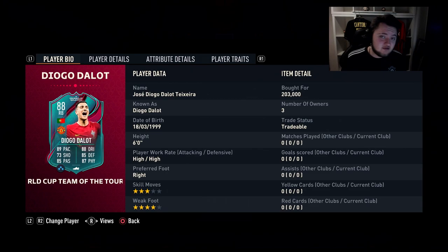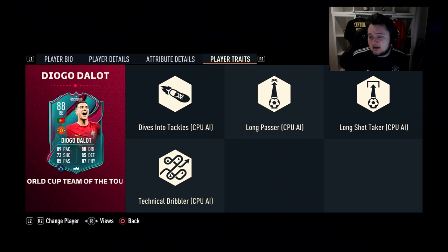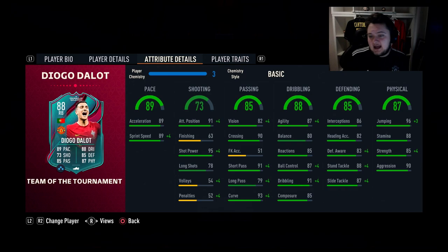So we already went over the base card stats. He has 6 foot with high/high work rates, right footed with 3-star skills and a 4-star weak foot — very nice to have that weak foot. In terms of traits, he's got no traits we care about; they're all CPU AI controlled. And of course, this is a right back so it's kind of hard to review these. I'm excited to review him because I think he looks insane.